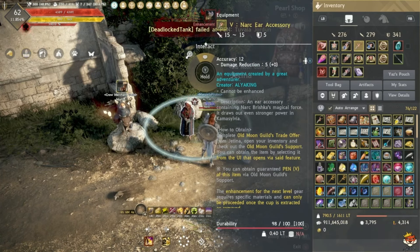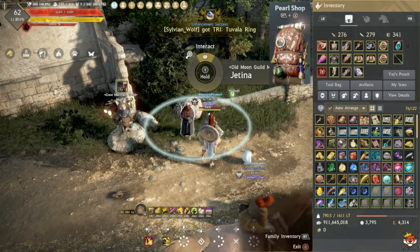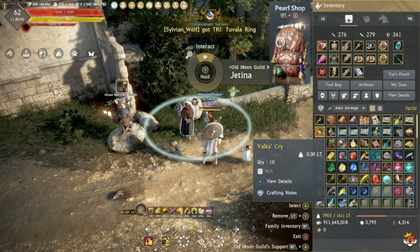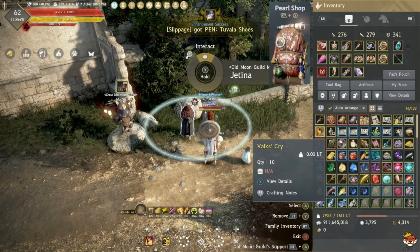For accessories it's slightly different — you won't be able to exchange your PEN Tuvala Earring for a PEN Tett Narc accessory by trading. Instead, talk to Jetina and she will allow you to do Old Moon Guild Support. Hold RT and it'll bring up this menu.